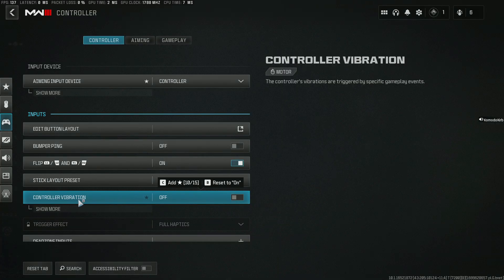To start off, let's talk about controller vibration. You need to have this off because it can affect your aiming and also may cause you to panic inadvertently.